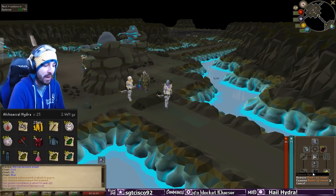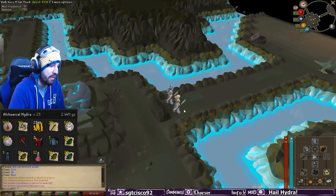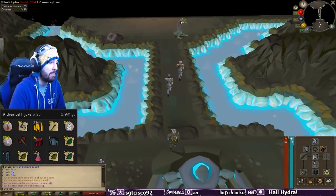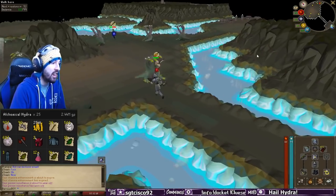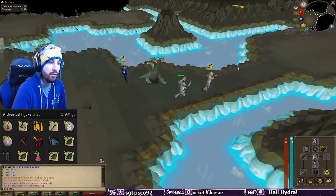As you come into the dungeon, make sure you buy some Boots of Stone from Konar. They will protect you from the heat effect of the dungeon. You're going to run past the normal Hydras and over to the east, where there is essentially a setup area for the Hydra Boss.